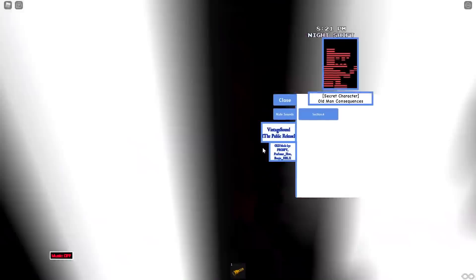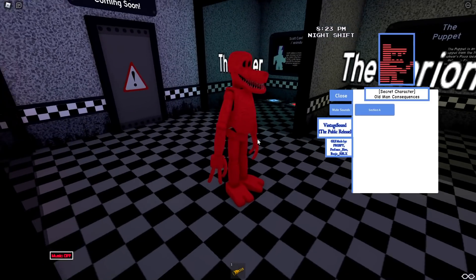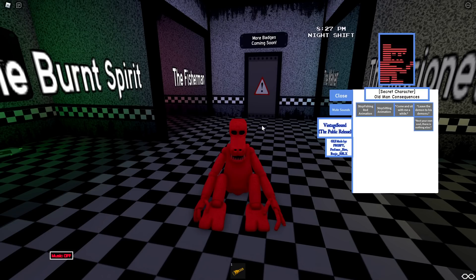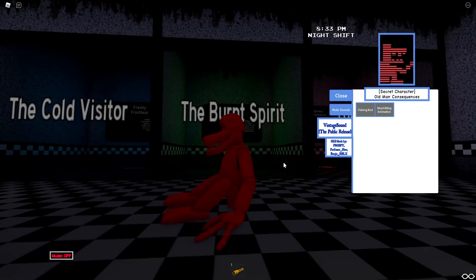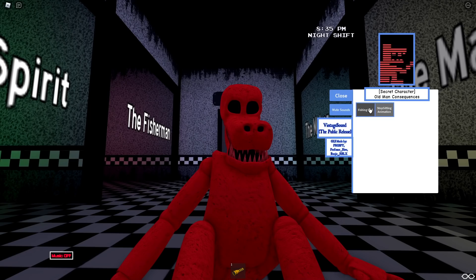The actual last one we're going to become is Old Man Consequences - look at him, he's a dinosaur. We have a fishing rod, of course - classic. We have a sitting. Can we do a fishing rod and sitting? And then we have some voice lines. That sounds so cool.